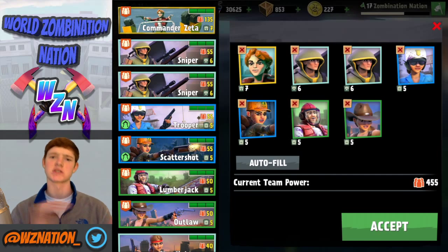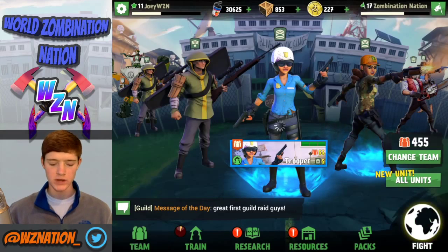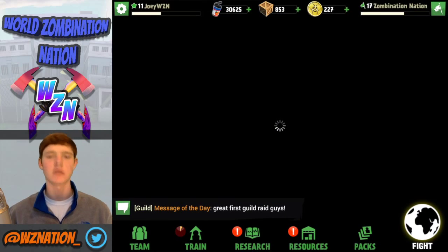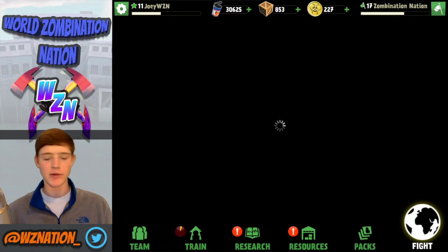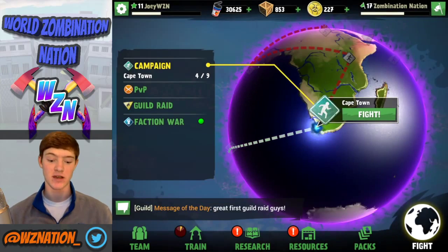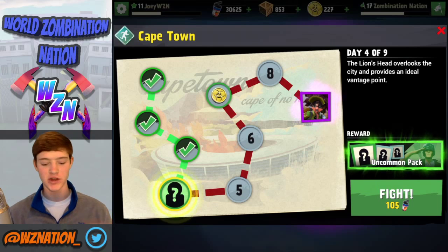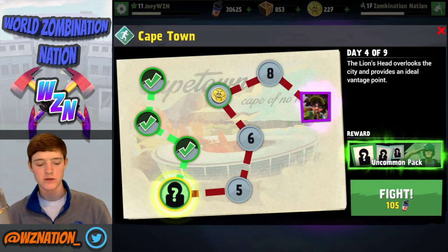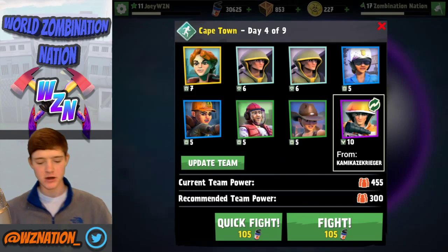I also have my outlaw to help add that extra punch a sniper could to take out those brutes. So let me head over to Cape Town - we're going to do three attacks and hit up the finale as usual. I went ahead and did the first three levels to get a good feel for it. There are nine days on Cape Town - it's a long haul. I'm on day four right now, going to unlock an uncommon pack after this, and then do days four, five, and six, then jump to the finale.